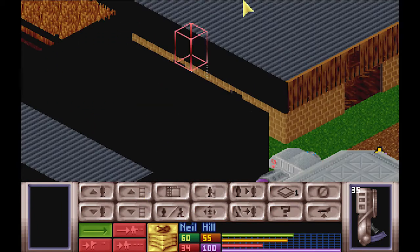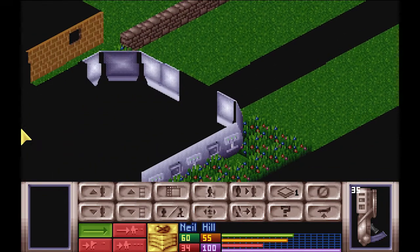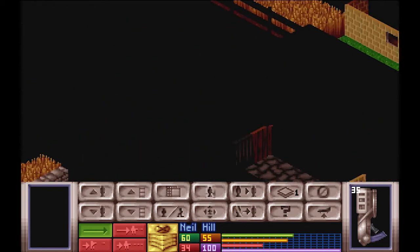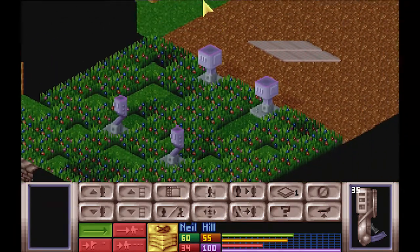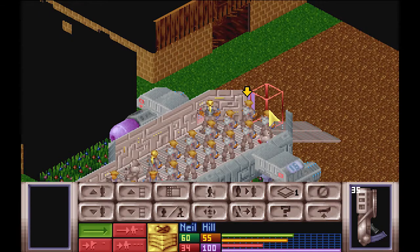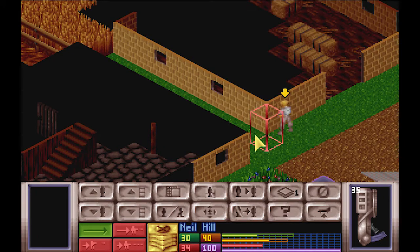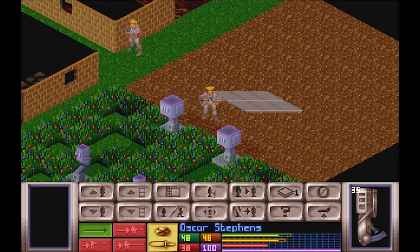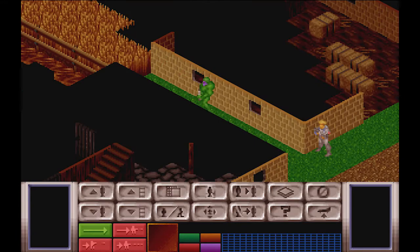Looks like we managed to park in the corner. We got two buildings right next to us — one with a roof, three stories, I think that's rooftop. One ship right behind us, and two buildings next to the ship. This is not the best layout. Neal Hill, step on out. Given there's so many buildings nearby, I think I might quickly hit one, maybe two, and then end the turn. Let's just end the turn here and see if anybody comes out.